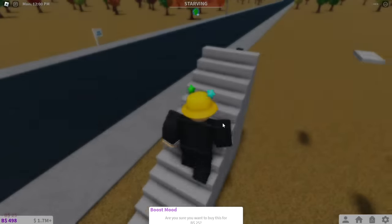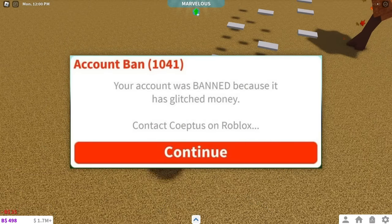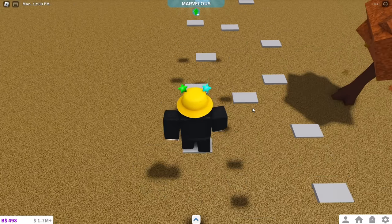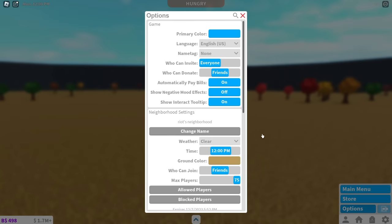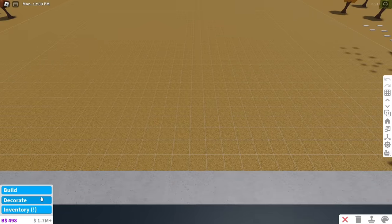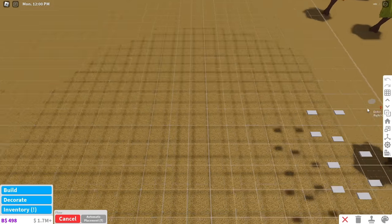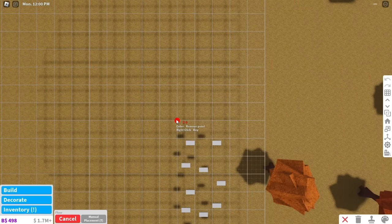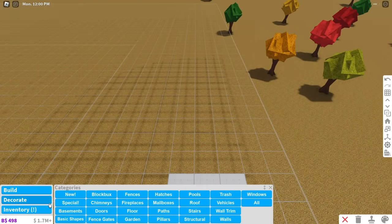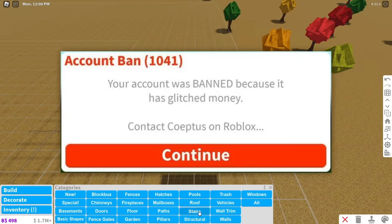Did you know that if someone donates you glitched money, you can get banned even though you didn't use it? To protect yourself from this, you can change your donation permissions. Go to settings and find the 'Who Can Donate' slider. Set this to friends or none, depending on if you trust your friends. This will ensure that nobody can send you glitched money. Just so you know, the bans are not permanent — all you have to do is appeal it and they'll remove the glitched money and unban you. But it's probably better if you don't get banned in the first place.